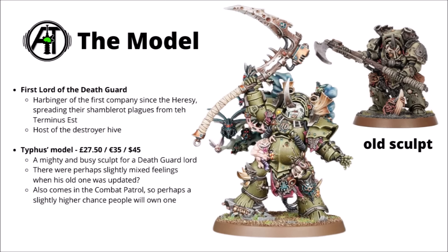In the lore, Typhus is the lord of the first plague company, known as the Harbingers, being a high-ranking space marine within the legion since the days of the Horus Heresy — originally known as Typhon. When the legion fell to Nurgle, he became the host of the Destroyer Hive, and now commands one of the mightiest fleets of Death Guard from his flagship the Terminus Est, particularly notable for spreading the shamblerot plague of walking corpse Poxwalkers far and wide, much to the detriment of the Imperium.